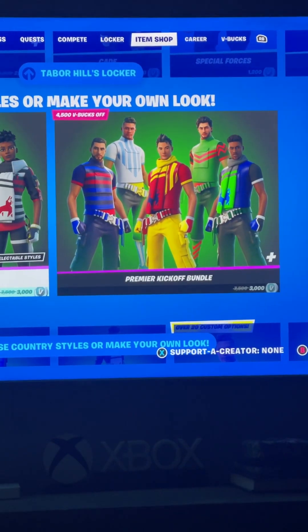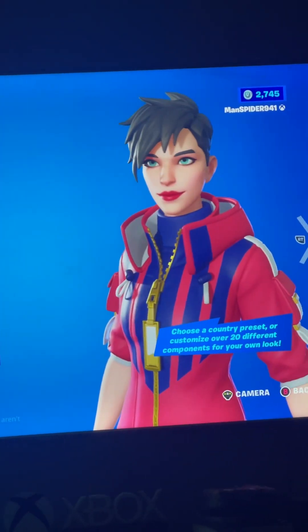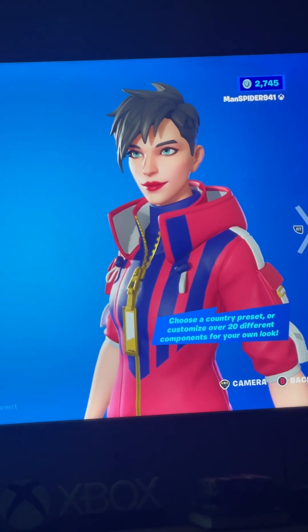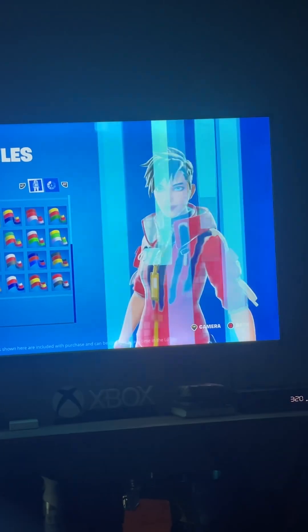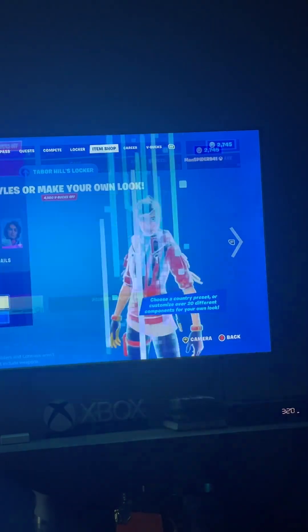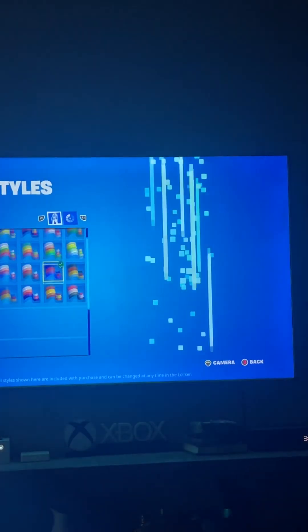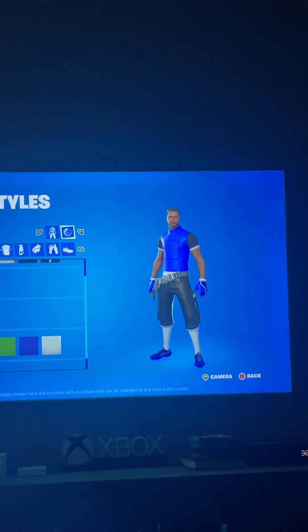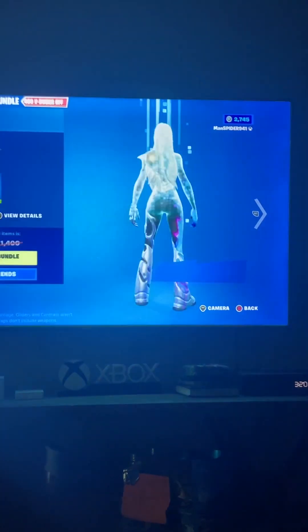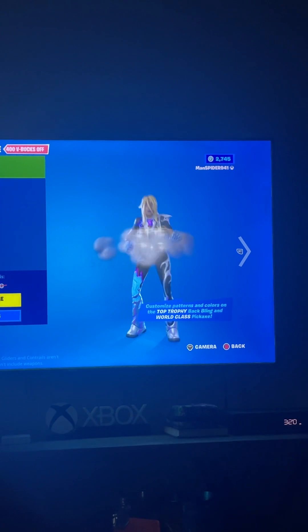Next we've got the Midfield Strike bundle and the Premier Kickoff bundle. First, for the girls, we've got Mighty Midfielder — you can choose whatever country you want, scarf on or off, color, and metallic options. All of these are basically the same. For the boys, same thing — you can change the pattern and the hairstyle. There's also a pretty cool backbling, pickaxe, and the Fan Fervor emote.